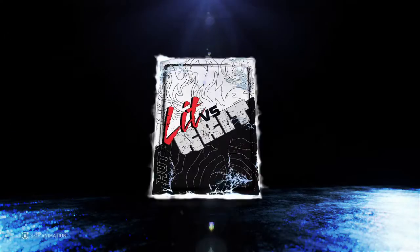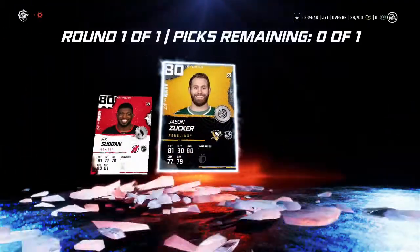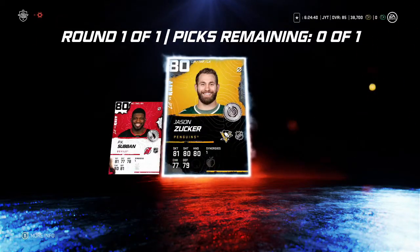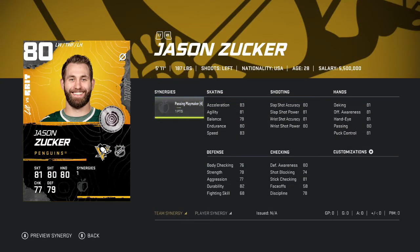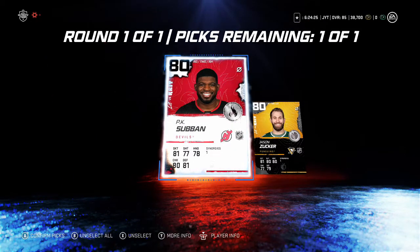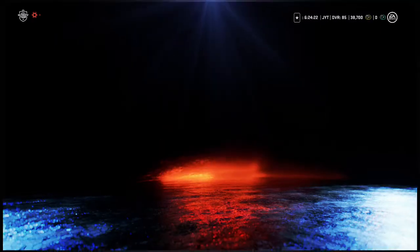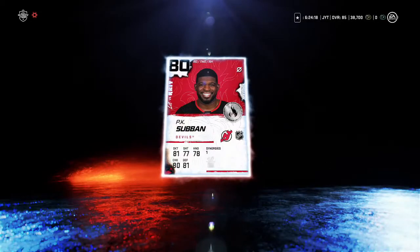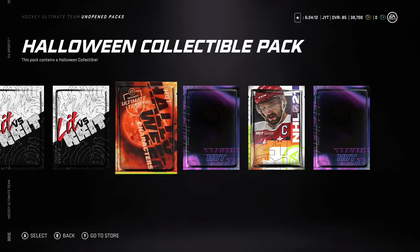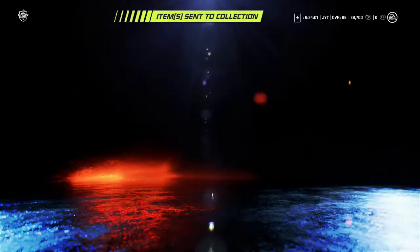I wonder if we get both Zucker and Suban in this. Pick one of one - oh, you only get to pick one. Hopefully I picked the right one. Zucker 83 is pretty bad, what's his face-off? We'll just go with Suban. Select one of one, we're picking Suban. I won't use any of them - my players are better than these guys. We got a Halloween collectible pack - that's disappointing.